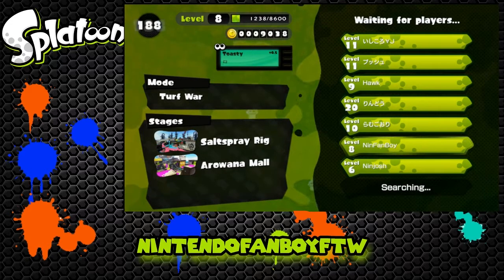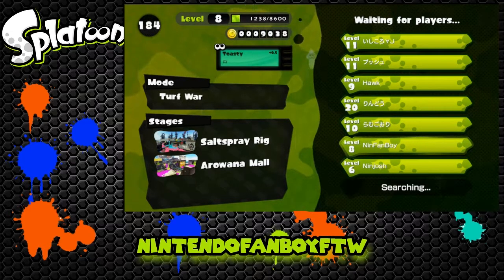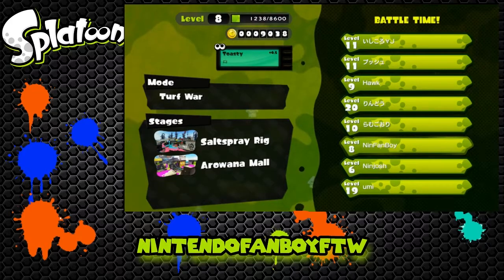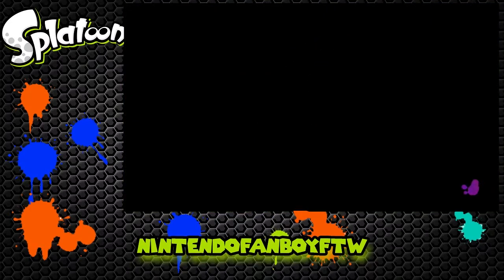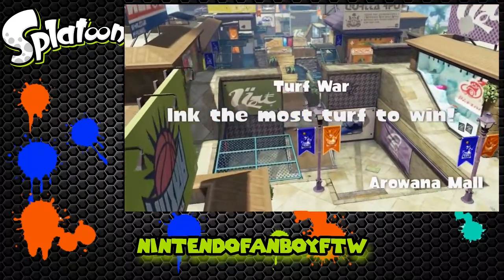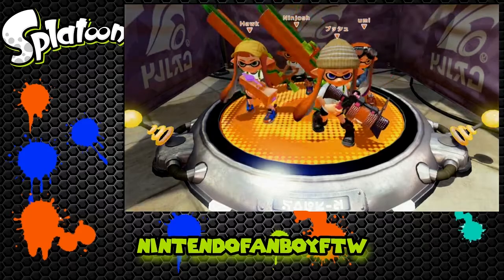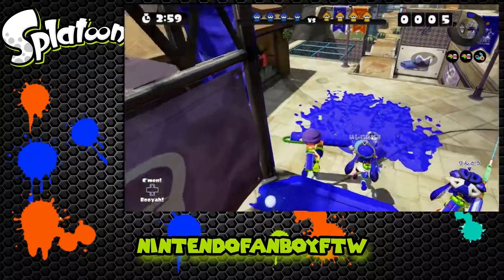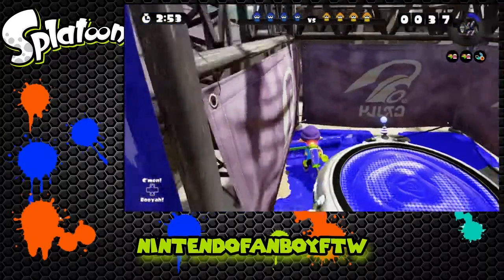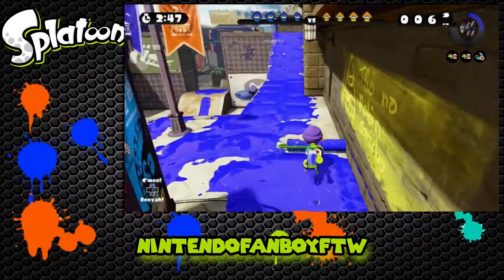I kind of wish there was a team deathmatch mode where kills actually matter, because right now kills feel kind of useless. For now I'm mainly going to be using the roller - I don't remember exactly what it's called - but I'm not really good with anything else. I'll probably also try the Splattershot, but for right now I'm just going to use the roller.